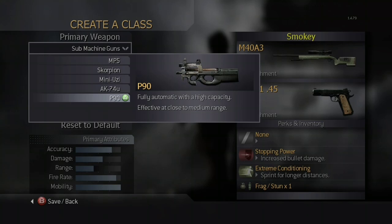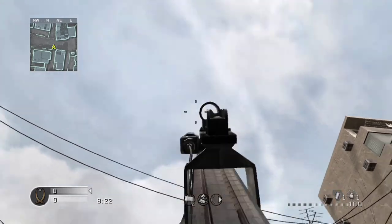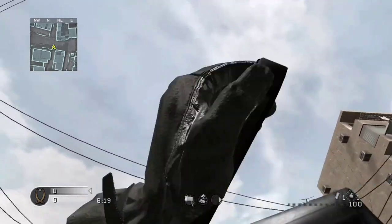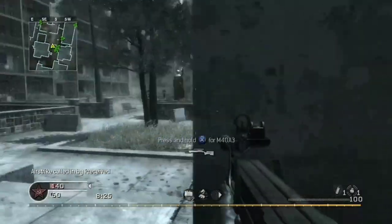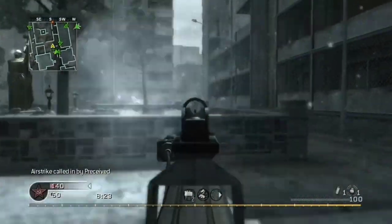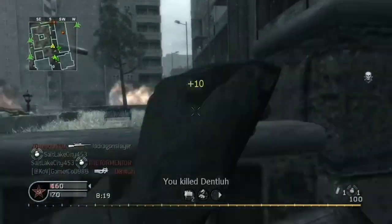The final available SMG is the P90. It is modeled after the FN P90 TR. In multiplayer, this weapon is unlocked at rank 40. In old school mode, it is available on 11 maps: Backlot, Block, Bog, Broadcast, Countdown, Crash, Downpour, Kill House, Shipment, Pipeline, and Strike.